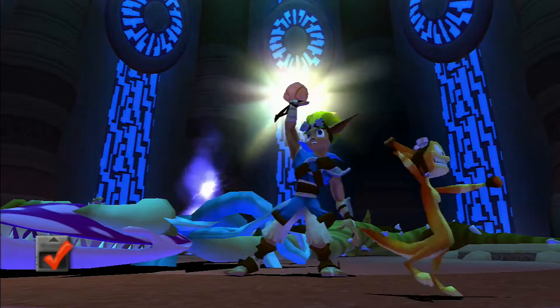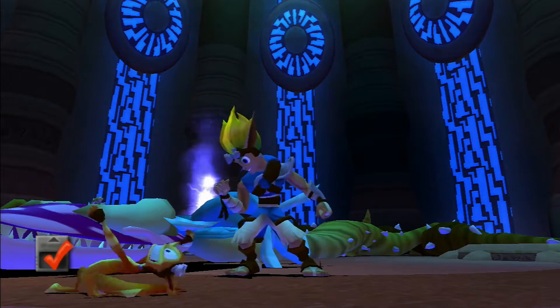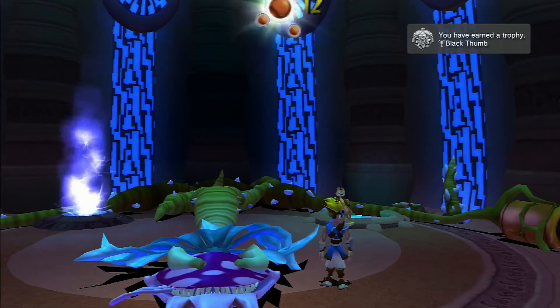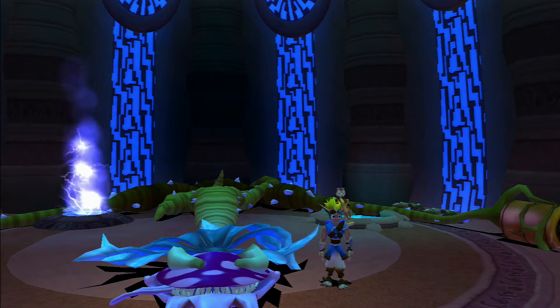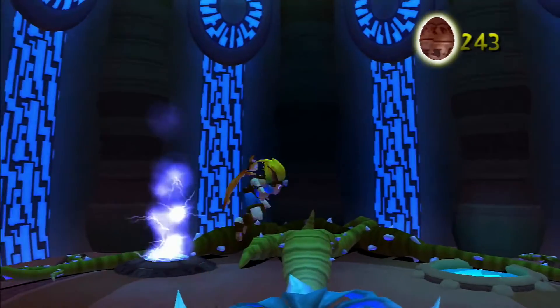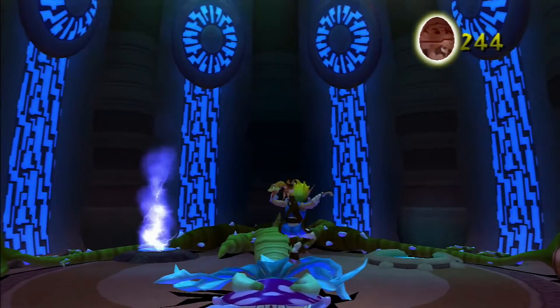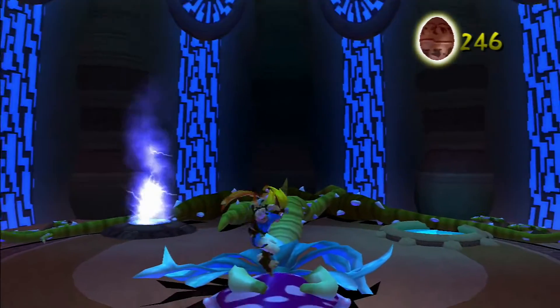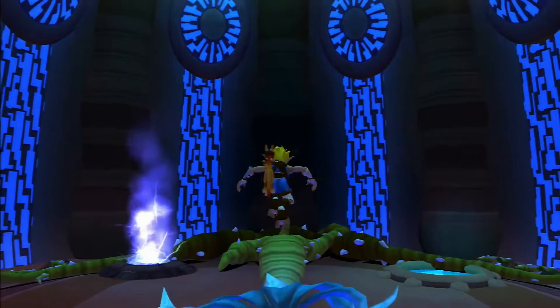Ta-da! Ding! Ding! Yep, playing the black thumb — because I just killed the plant, not made it grow. Or I'd be called the green thumb trophy. A little secret here if you didn't know and you want to collect all the Precursor Orbs: just jump on his head and they'll pop out. So isn't that funny? I just happened to discover that by mistake.